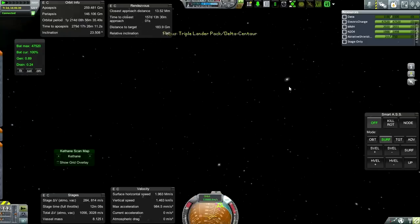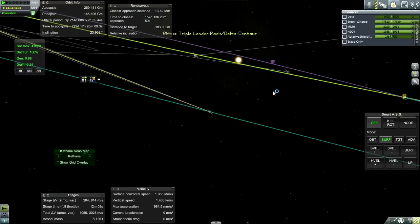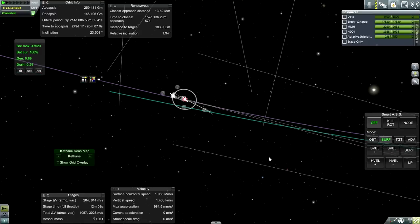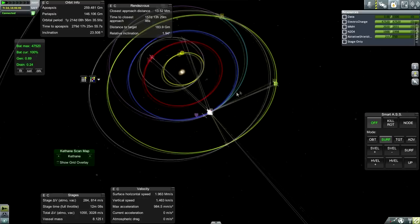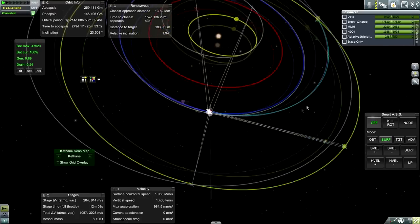We are currently quite far out but we just need to get into Mars' sphere of influence and then get a little bit closer to the red planet. We might need a mid-course correction looking at this - 9,500 kilometers. It's possible just to get into the sphere of influence but it might be better to do some sort of correction part way there.